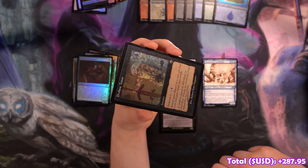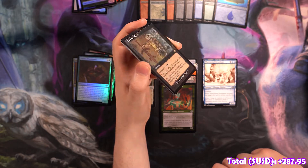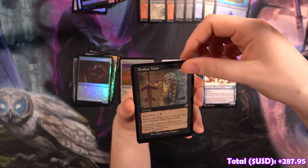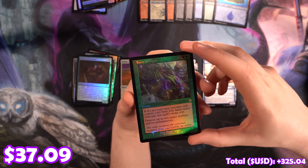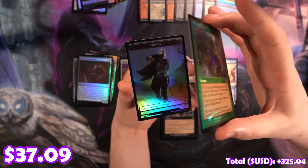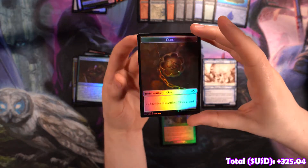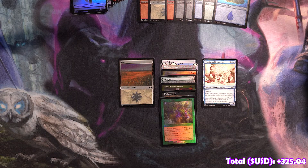Look at that sheen — you can't even tell it's foil here, but you tilt it — boom! Beautiful. And we've got another Force of Vigor, old art, not sketched this time. This is a good card. And we've got a Zombie Clue — zombies do not have a clue, so I don't know why they're together.